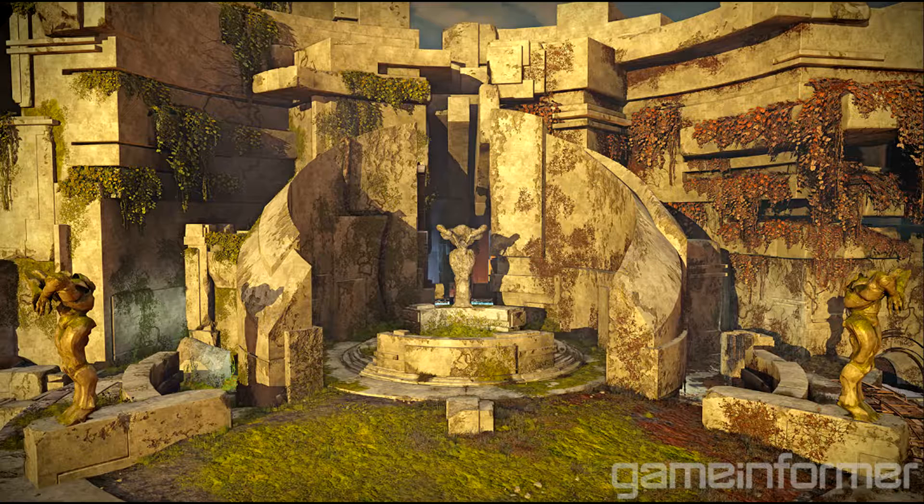As you guys can see, it looks similar to the Black Garden — it's got all the stone and grass around it. It looks like a quite nice map, similar to the Burning Shrine if I'm not mistaken, just how it's got the outside and inside. It looks to be a very big map. Starting out on this outside section, it looks almost like a choke area — there'll be a lot of people at that middle point, coming from the left and right.